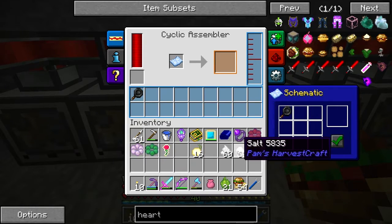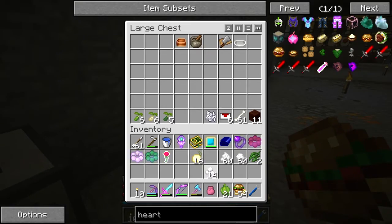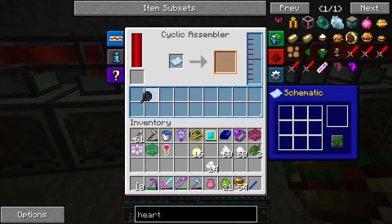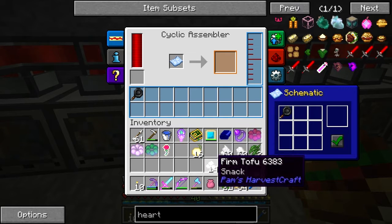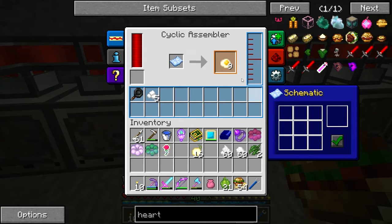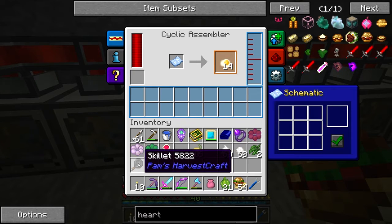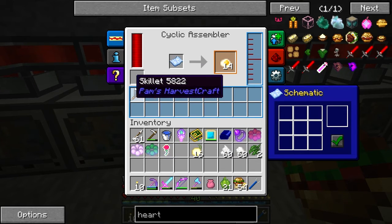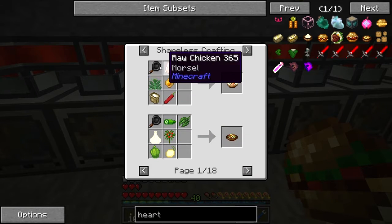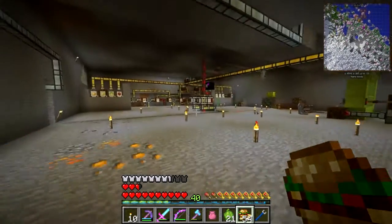So you do like that and then the firm tofu - you try and think you have everything sorted and you don't. This is the blank schematic, so we want the skillet and firm tofu which makes a fried egg. Let's put that in my inventory. I need to make another skillet - two iron, one stick. Let me go and make that now before I forget.